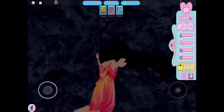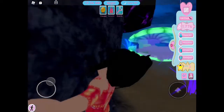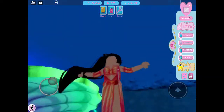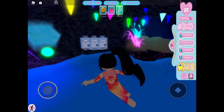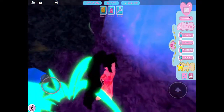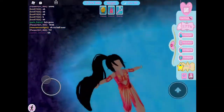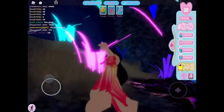We have some lockers here. Just fly up — we have lockers. It's really cool. Wait, where's the mermaid dorms?